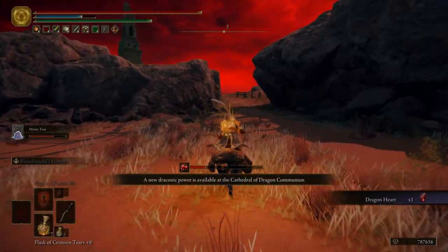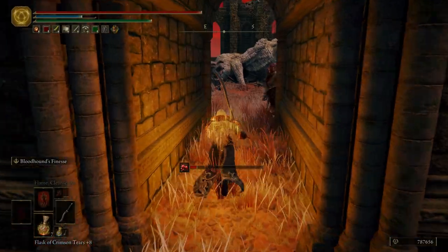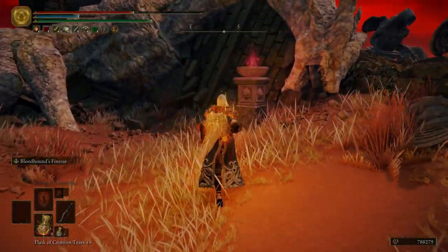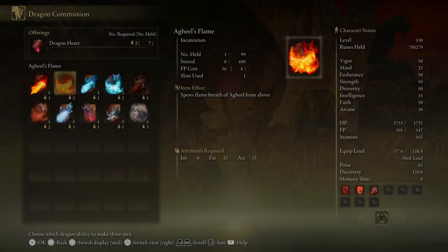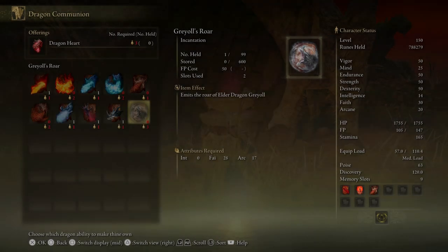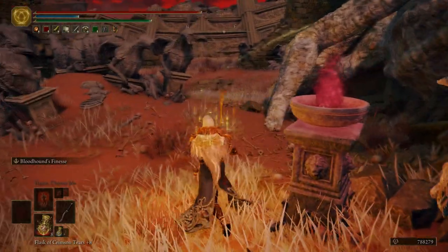If we head south we can go up to the church here and spend a couple of dragon hearts. We can get ourselves Giael's Flame, and we can get Ekzykes's Decay — which is just an upgraded version of our scarlet rot dragon breath — along with the glintstone breath and the roar. The next one we're going to want to get is the upgraded ice one, but for now this one's just fine.